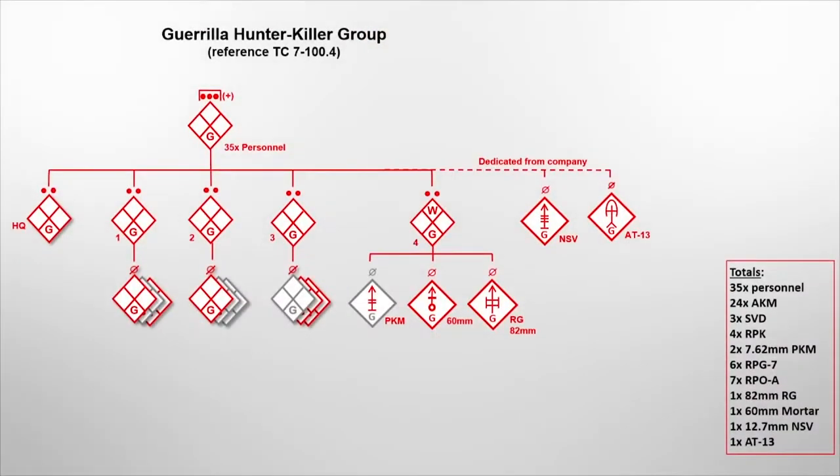Let's step through these subtasks to plan an annihilation ambush. Our Op4 element is an understrength guerrilla hunter-killer group that has been attrited over the past year. For this reason, the guerrilla company has dedicated heavy weapons support. The group now consists of 35 personnel organized into three sections and a weapons section, with PKM machine guns, 82mm recoilless rifle, 60mm mortar, an SV machine gun, and AT13 METAS-M teams. Our mission is to conduct an annihilation ambush of a Blue 4 logistics convoy that routinely moves on the north-south MSR.